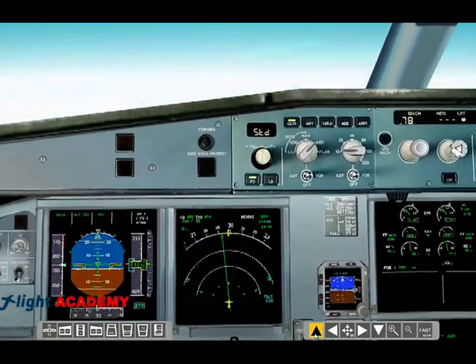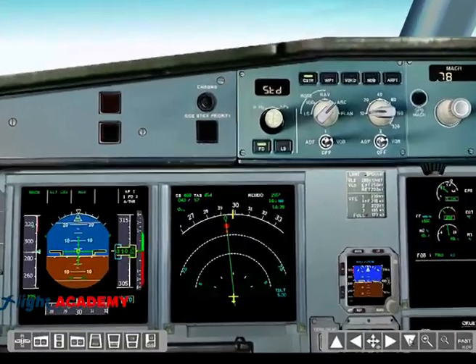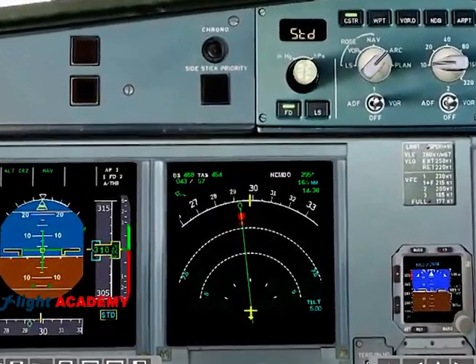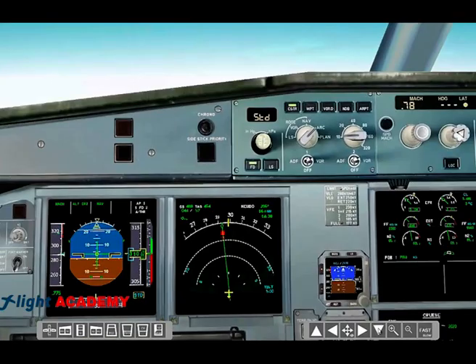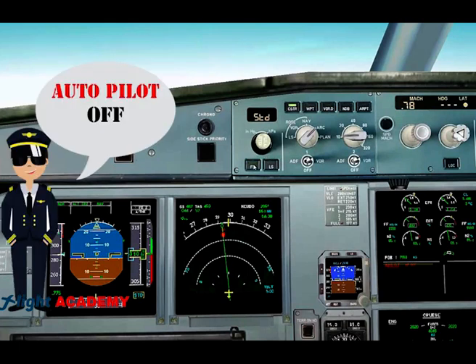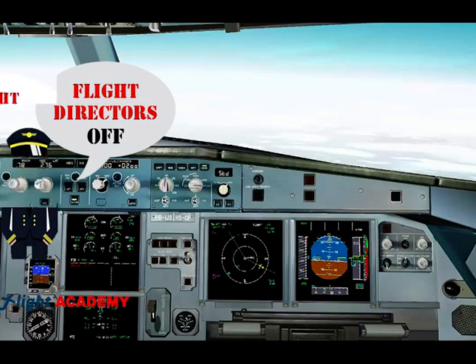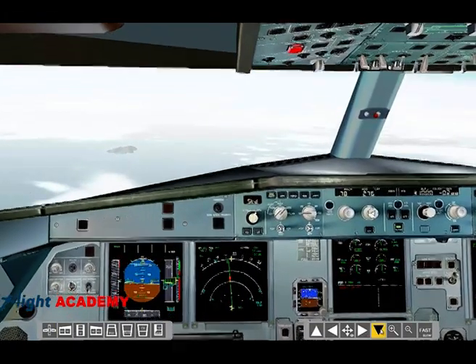When the traffic turns red, it is an actual risk. The pilot receives an alarm alert and starts an upward or downward avoidance maneuver, which is shown in the vertical speed indicator. As the pilot flying, the TCAS RA memory item consists of selecting the autopilot off, asking the pilot monitoring to select the flight director off, and following the required vertical speed.